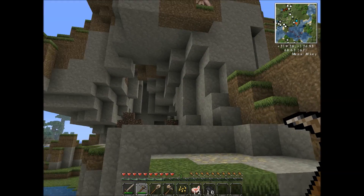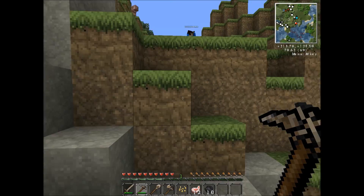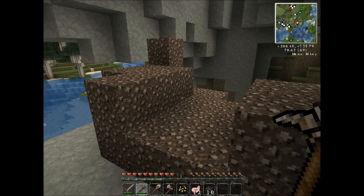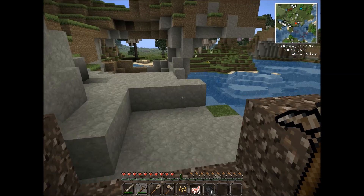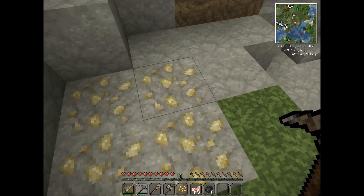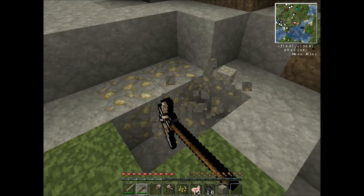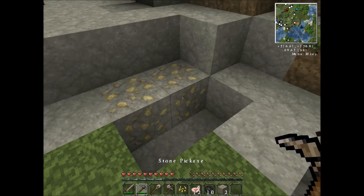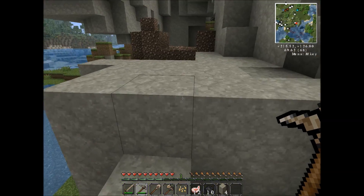Well, if you want I can start putting in a ceiling. There's a bunch of stone back here we can dig up, and here's a whole mess of gravel too - we can dig all this area up for materials. We gotta start grabbing some wood. We don't have any wood! You wanna grab wood and I'll grab stone? I will grab the wood. Alright, I'll grab some stone.